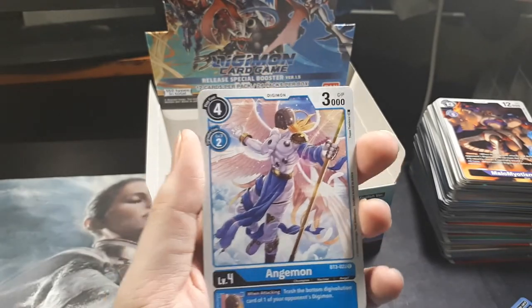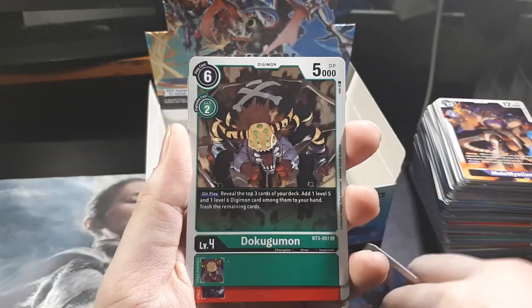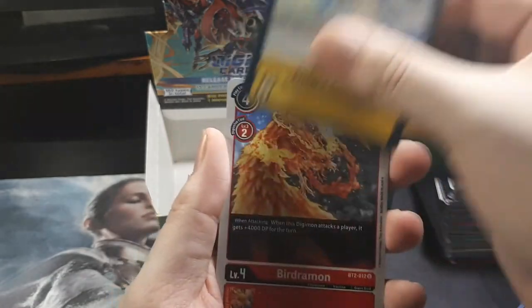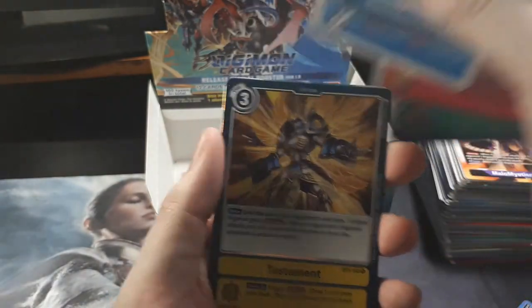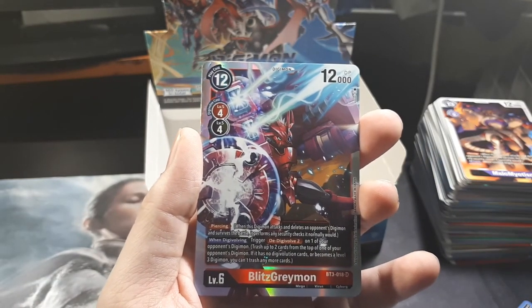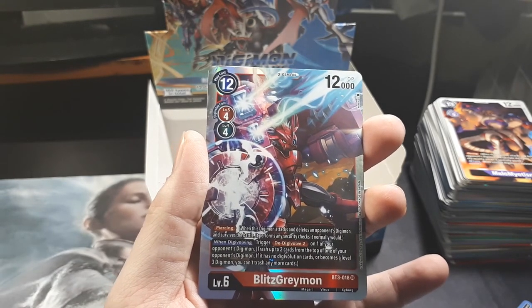I saw what's in the back of this one, so I think you'll like it. We have Angemon, Armadillamon, Howling Crusher, GeoGreymon, Dokugumon, Vorvormon, Antilamon, Eden's Javelin, Bergermon, DemiVemon, Testament, and yep — BlitzGreymon. Oh, that's the one that we didn't know. So I don't know if he's from the new series, because I know that in the new series they do get upgrades. I think BlitzGreymon has alternate art too.